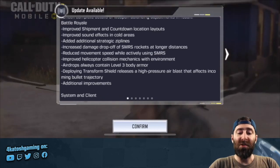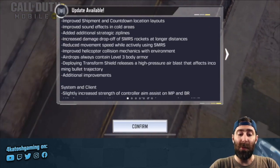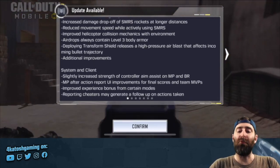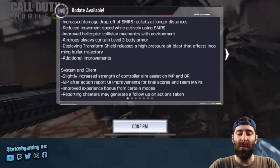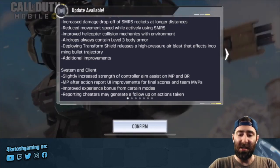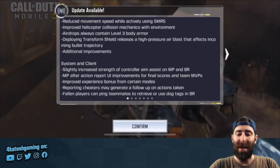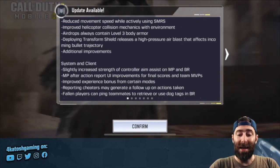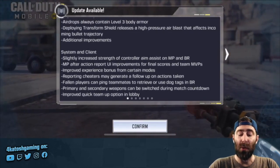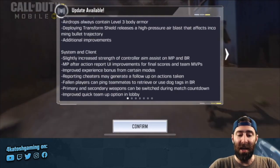Battle Royale improvements: improved Shipment and Countdown location layouts, improved sound effects in cold areas, added additional strategic zip lines, increased damage drop-off of SMRS rockets at longer distances — most noticeable in the sniper-only Battle Royale mode where there was definitely some rocket launcher cheese happening. Reduced movement speed while actively using the SMRS, improved helicopter collision mechanics with the environment, airdrops now always contain level 3 body armor, and deploying the transform shield releases a high-pressure air blast that affects incoming bullet trajectory. Additional random improvements and system and client changes as well.